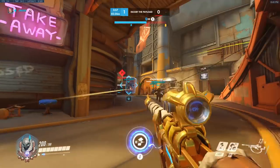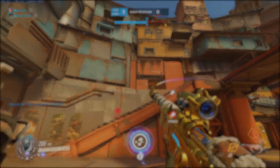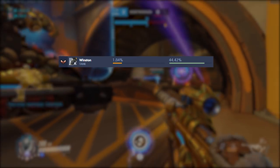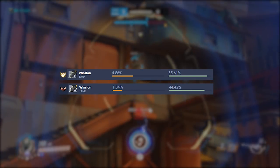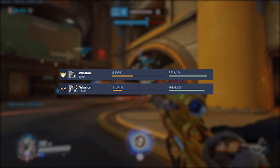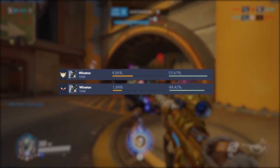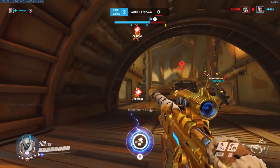Looking at win rates is a surefire way to find out whether a hero has a high skill ceiling. In bronze, Winston has a 44.20% win rate with a low pick rate, but going all the way up to grandmaster, you can see Winston at a whopping 53.68% win rate with a decently high pick rate. Of course, this is a video on supports, so let's go back to Mercy and Moira.